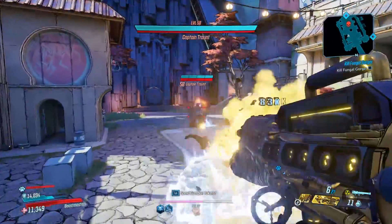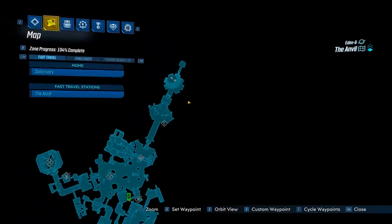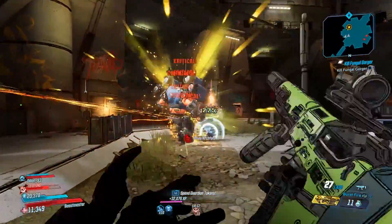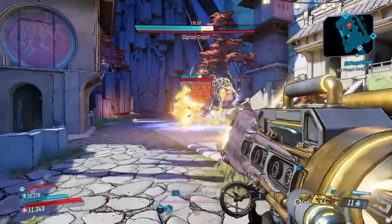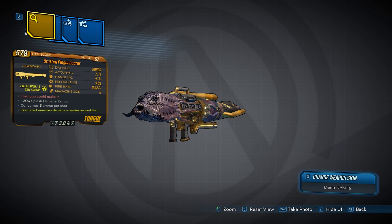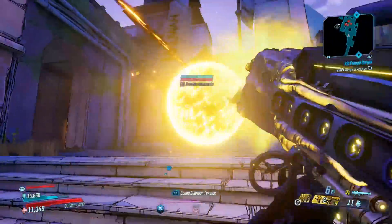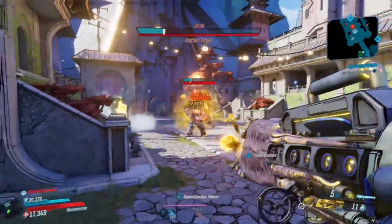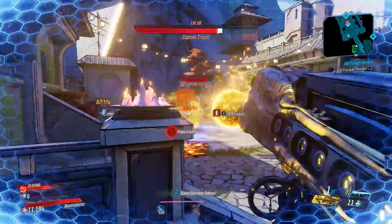Up next we have the Plague Bearer, a brand new rocket launcher manufactured by Torque. To get it you'll need to farm a boss known as the Warden, found in the Anvil region on Eden 6 while playing on Mayhem level 6 or above. The Plague Bearer can come in any element, uses 3 ammo per shot, and fires an energy ball that constantly generates up to 2 pairs of additional projectiles which spiral around the main projectile and home in on nearby enemies — kind of similar to how the Scourge shoots. It has a high base damage, and overall it's a pretty damn good rocket launcher, mostly effective when mobbing for crowd control. Definitely pick this one up and give it a try.